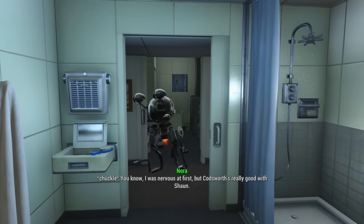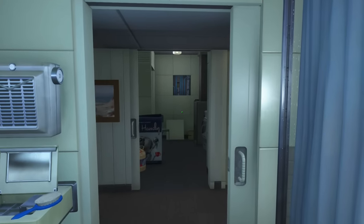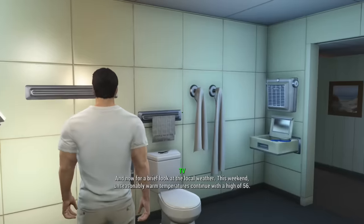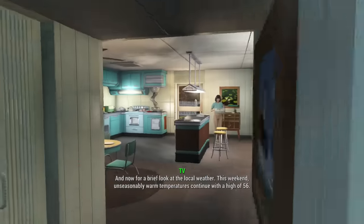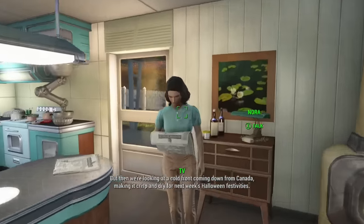On YouTube, it is your boy Freak Easy Gaming coming at you with another Fallout video. There may be slight spoilers in this video — if you haven't played Fallout 4 and haven't gotten out of Vault 111, just be warned. Today, as you can tell by the title, we're going to be finding out what happens if we save our spouse at the beginning of the game.